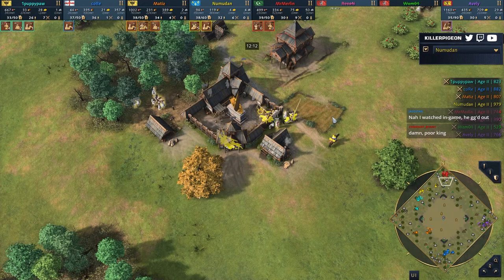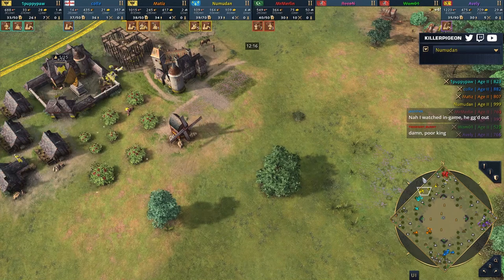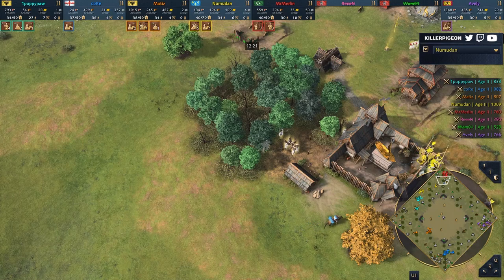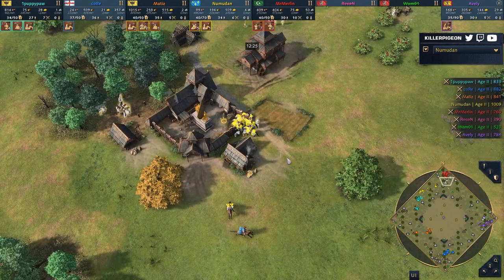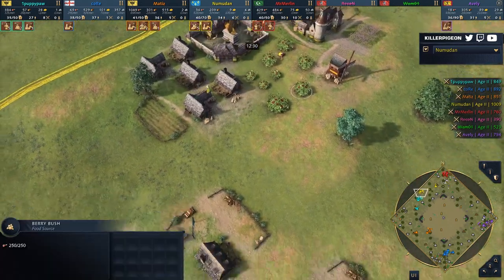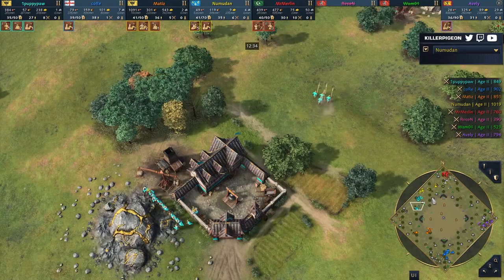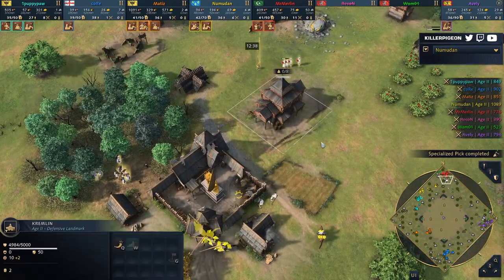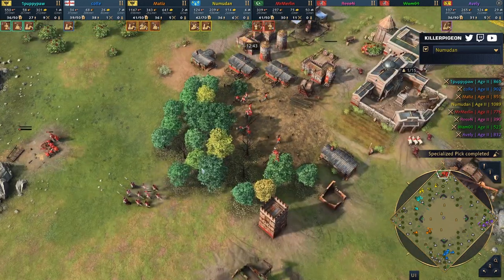You can see how vile and aggressive the early phases of this map generation are. Remember, these players are spawning on the outskirts, knowing a lot of the resources are there, and many are prioritizing corners because it's so much easier to defend. But if two players find themselves on top of each other, the biggest benefactor is usually someone nowhere near that. This actually played to Numudan and Puppypaw's benefit — they don't over-harass each other, instead going hunting for other players. Numudan, because he's got knights, will be able to get the kill on the king. There is no way Mr. Merlin could contest that.